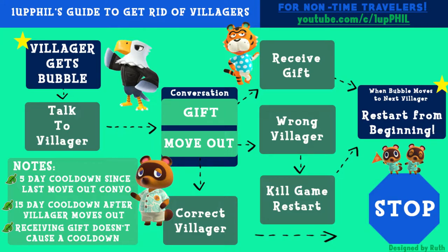Once you restart your game, wait until the bubble moves to the next villager and restart the process from the beginning. If the move-out conversation is on the correct villager — the one you want to get rid of — then your job is done. You've successfully moved out the villager you wanted. Take a look at one of my other Animal Crossing how-to videos on the screen right now, and don't forget to check out my channel and subscribe!